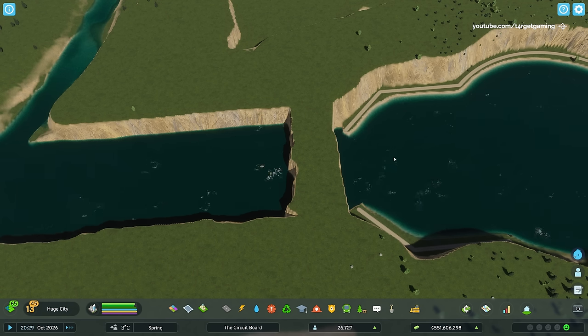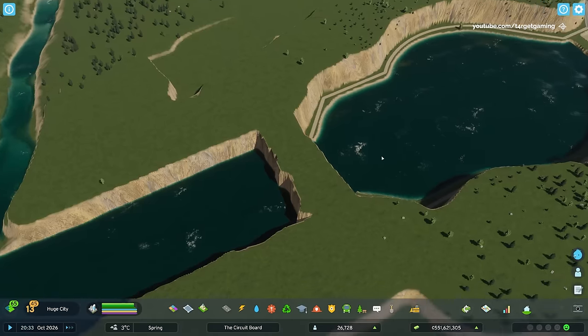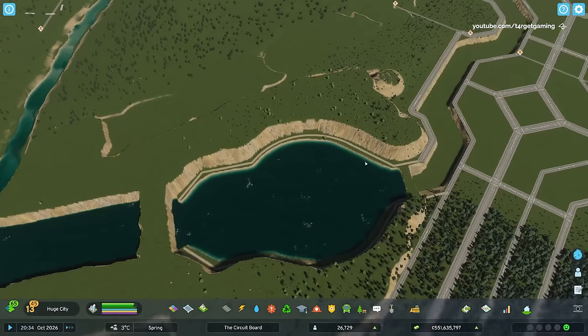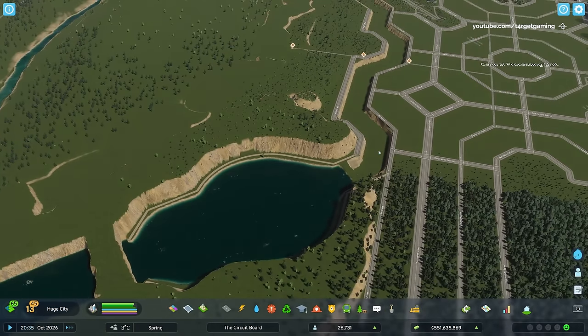I don't like how these two pools of water are separated with this piece of land — I don't think it looks very good. The idea was for this to be a continuous flow of water, so I'll show you how I handle this later in the video, but for the time being we can move on and work on the canal.